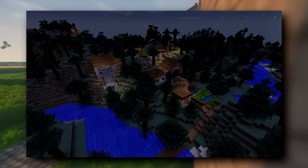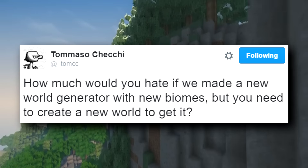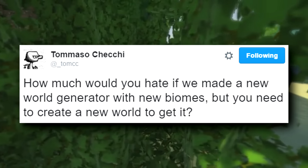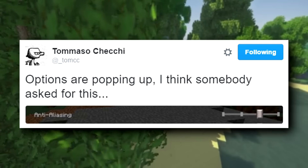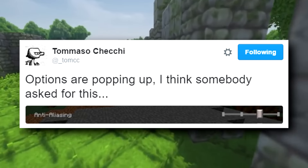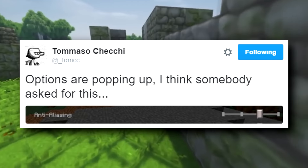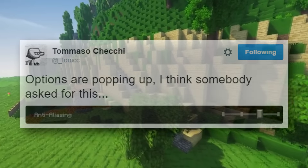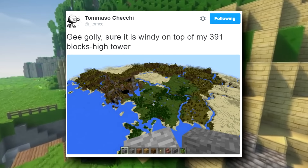This image that Jeb tweeted out confirmed that there might possibly be brand new villages in different biomes — this one is an example of one in the taiga biome. Tommaso also teased that they may possibly create a new world generator that would add new biomes, but you'd need to make new worlds in order to get it. This tweet from Tommaso Chechi also confirmed an anti-aliasing option coming with the Gear VR version.